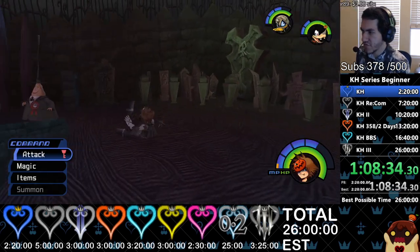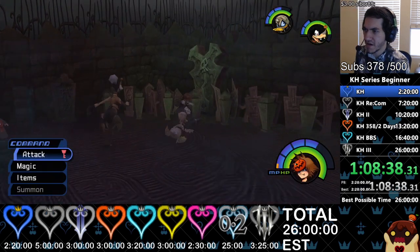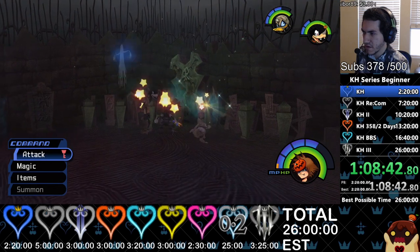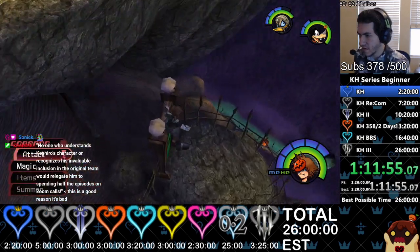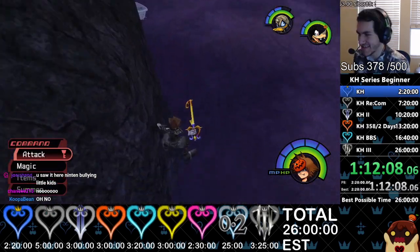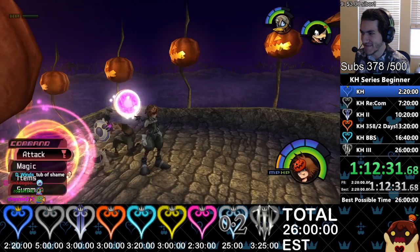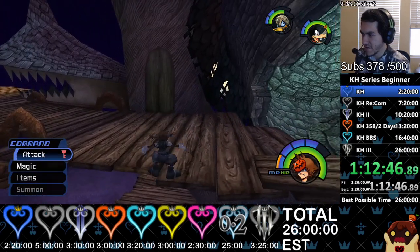So right there you have to do precise dodge rolls and mash triangle so that you don't spawn any more enemies, and you can do the reaction command before the graveyard one spawns. I didn't hit the switch — that's not good. I haven't made that mistake in a long time. I was too busy thinking about the menus. We have to do Oogie Manor again. It's like a minute time loss probably.